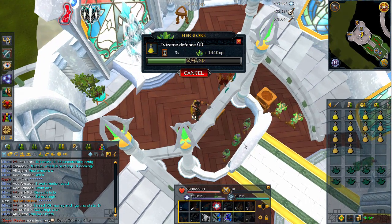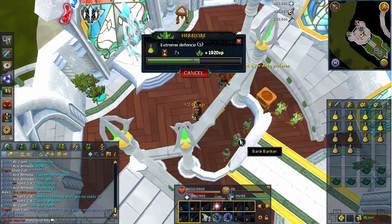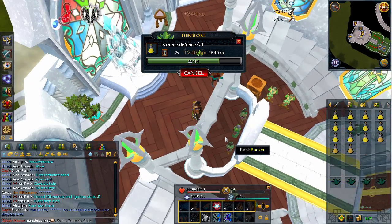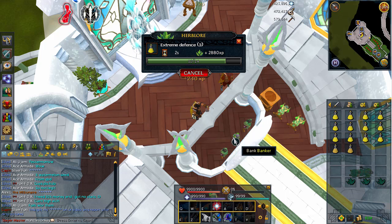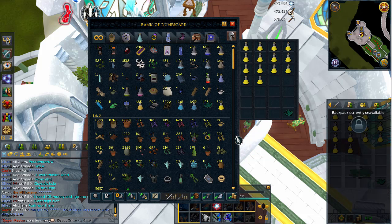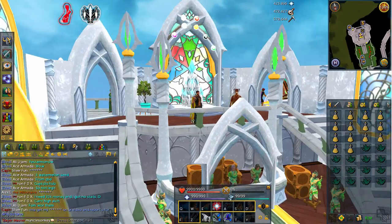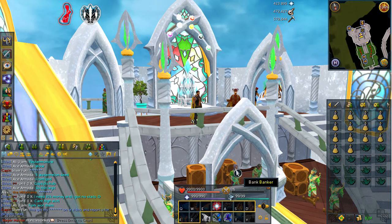In this video, I decided to do a suggestion that quite a few people have given me. Most people wanted to see the 10 absolute fastest ways to train XP in the game. However, pretty much all of them would be summoning and construction if I decided to do that. So what I decided to do instead was the 10 fastest skills in the game if you could train with absolutely any method — no holds barred. Even though a couple of these methods no one would ever use in the actual game because they're just way too expensive, these are still listed as the theoretical fastest XP per hour you could get in a skill.